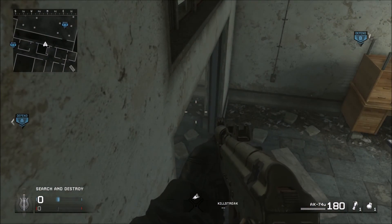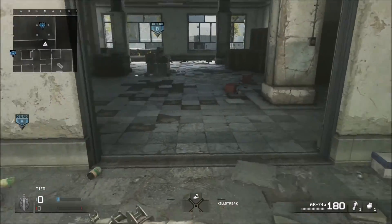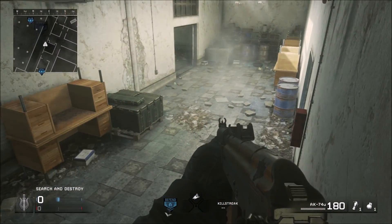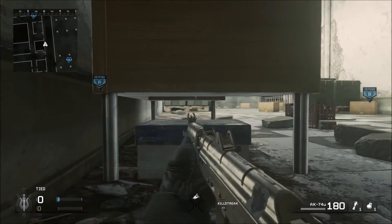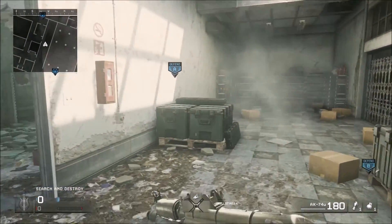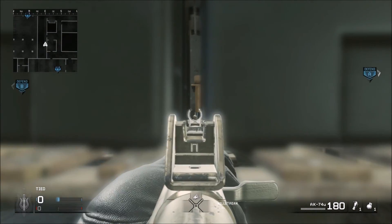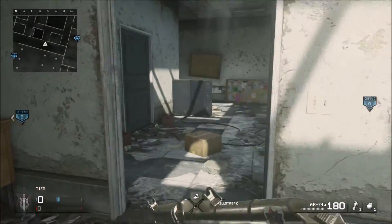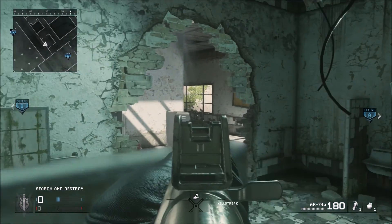No one's really gonna usually check this, so pretty useful — but only do it if you can do it quickly, like that jump, something like that. Right here just watch the crossing, that door and down, or behind you. Or you could go behind this crate and just watch the cross.